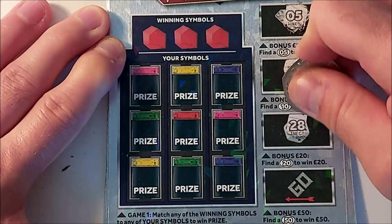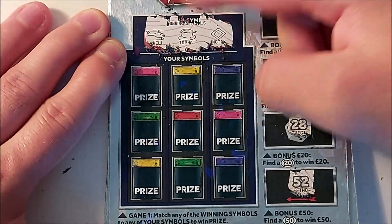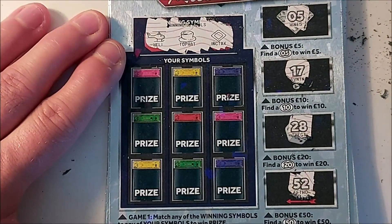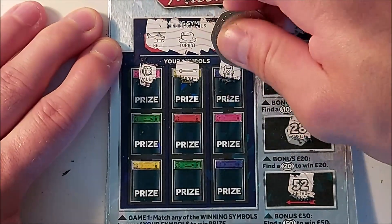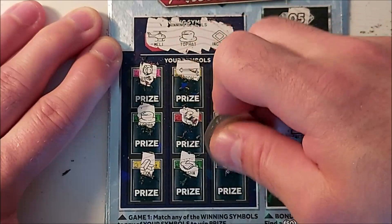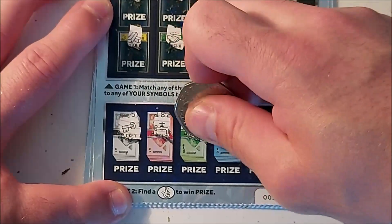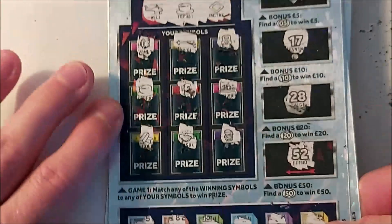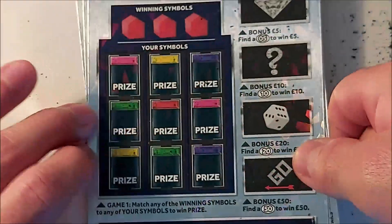Starting off — five pound win there. We've at least got money back on that one. Looking for helicopter, top hat, and income tax. We've got vault, arrow, free parking, top hat — we've got a win! Pound, battleship, gold bars, handshake, and stack. Looking down here for fingers, key, waterworks, silver bar, jailer, fingers and plane. Five — so that's ten pounds so far. Top hat — 20 pounds! Very nice. 20 pounds to start with.